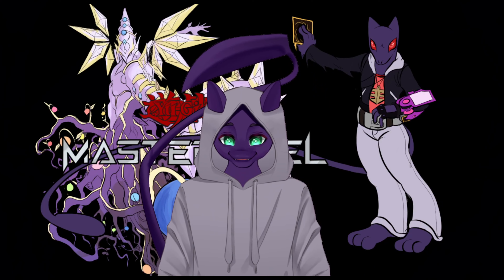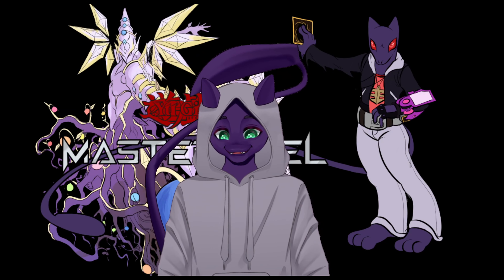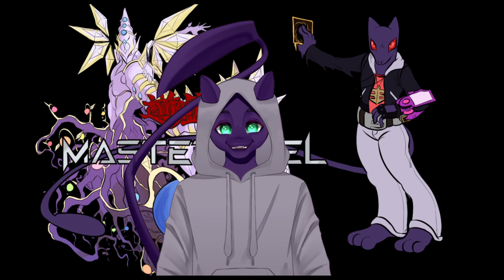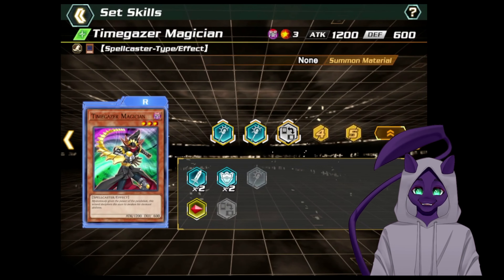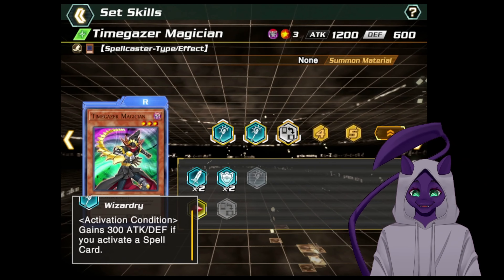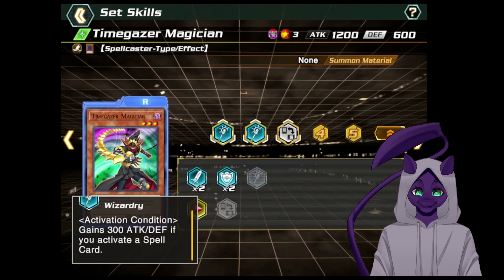Hey, hello, I'm ShadowMute and welcome back to another cross-duel video where we're going to talk about the only OTK deck that is actually good enough and viable enough to be free to play if you don't want to do Z Metal Tank Turbo. That is TimeGazer Turbo, where the whole gimmick is that TimeGazer has double wizardry which says when you activate a spell gain 300 — so that's 600 every time you use a spell — and then cannot have its battle position changed, which is very important because most people run stop attack which would stop you from winning the game.